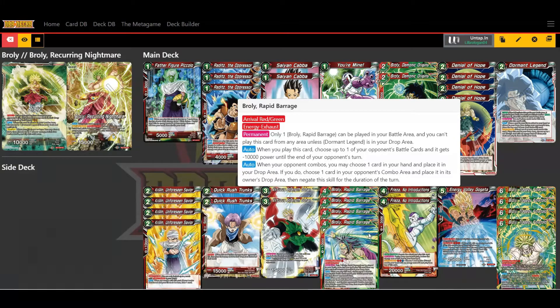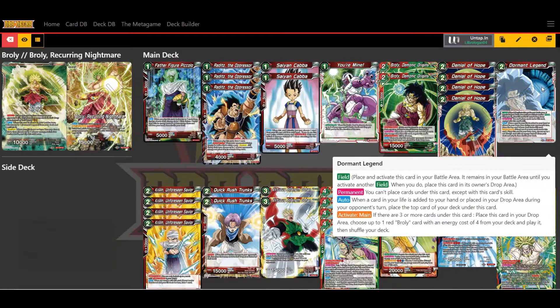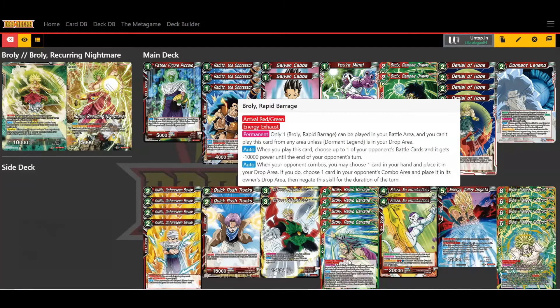The Rapid Barrage's permanent is only one can be played in your battle area, and you can't play it unless Dormant Legend is in your drop area. So the Dormant Legend has to activate its main and be placed in the drop area before you can play Rapid Barrage. When you play this card, choose one of your opponent's battle cards and it loses 10,000 power until the end of their turn. When your opponent combos, you can choose one card in your hand, place it in the drop area, then choose one card in their combo area and place it in the drop area, negating the skill for the duration of the turn.